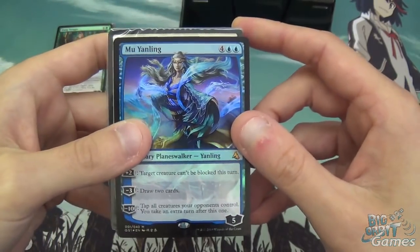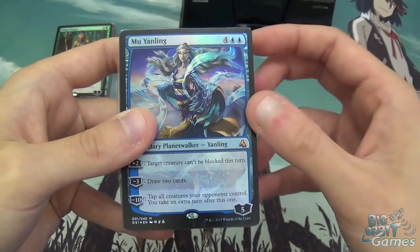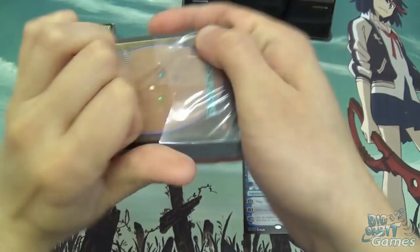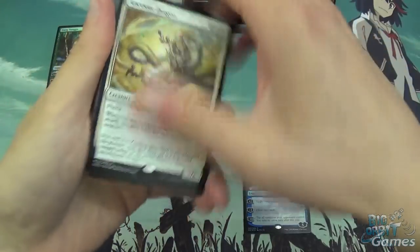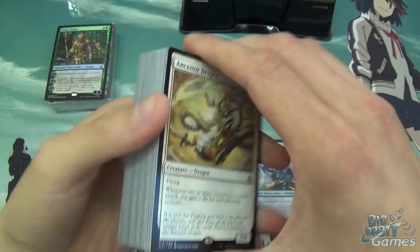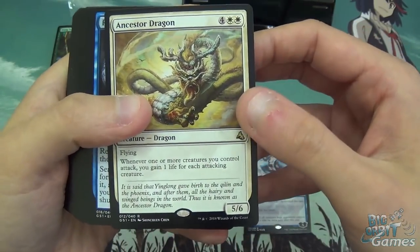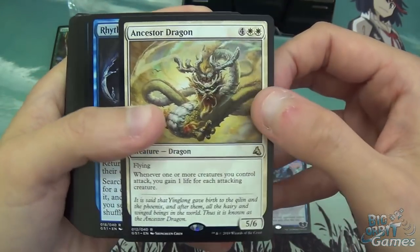Overall, not too bad. It's a blue planeswalker that does things. A lot of this deck is based off Chinese mythology, so there's a lot of spirit creatures and things like that. Ancestor Dragon is a six-mana 5/6 flyer — when one or more creatures you control attack, gain one life for each attacking creature. It's a very white card.